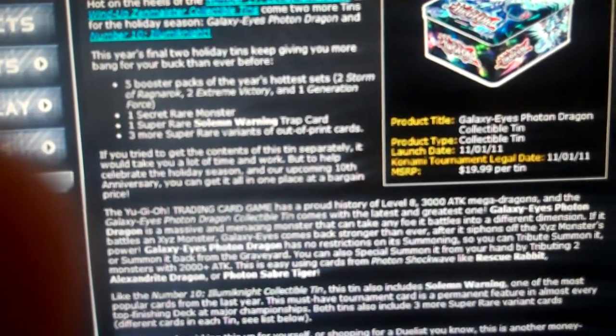The packs that come in are 2 Storm of Ragnarok, 2 Extreme Victory, and 1 Generation Force. So this tin already seems pretty good.